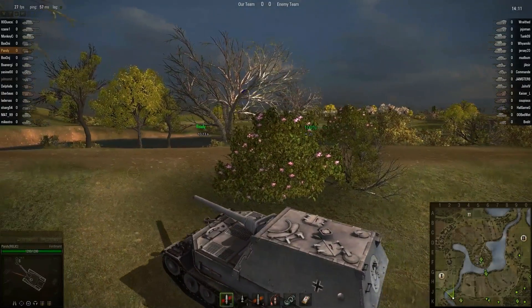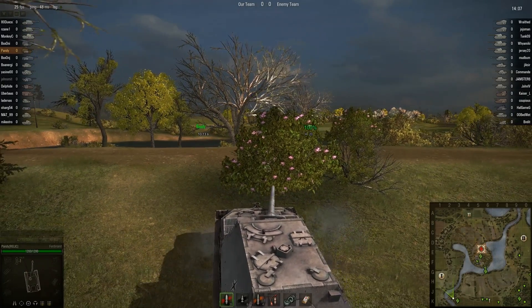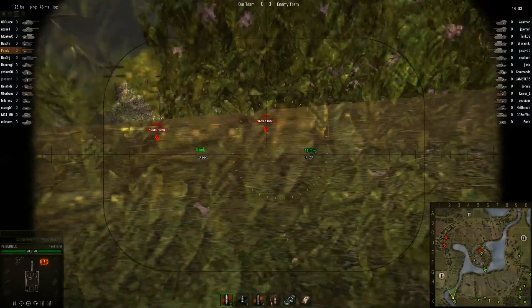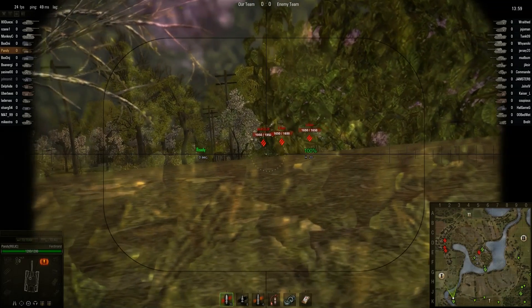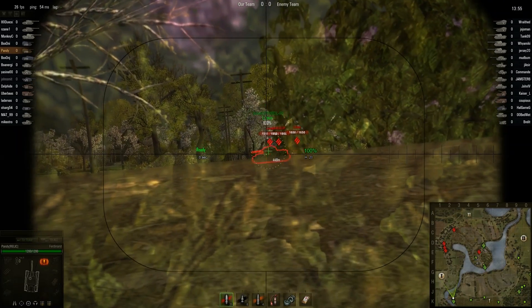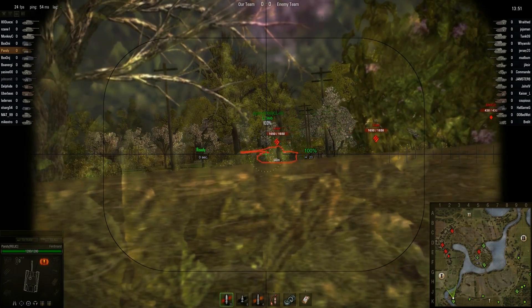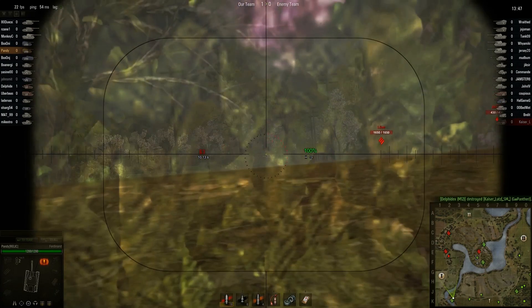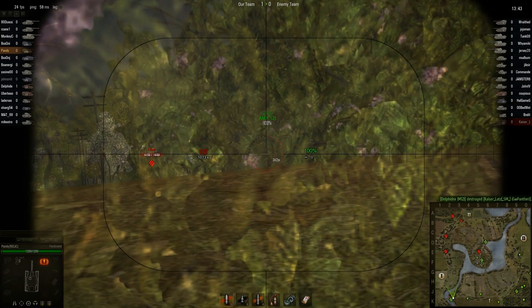In World of Tanks, the Ferdinand does not suffer from any of these drawbacks of faulty parts or technical breakdowns — it works as intended. The firepower on this beast is the PaK 44 12.8cm main gun. The 12.8cm is a rather decent change if you normally look at tank destroyers — it's usually reserved for the Maus and E75, which have a 13-second reload rate on those tanks. The Ferdinand, at least, gets a 10-second reload rate on the same gun.